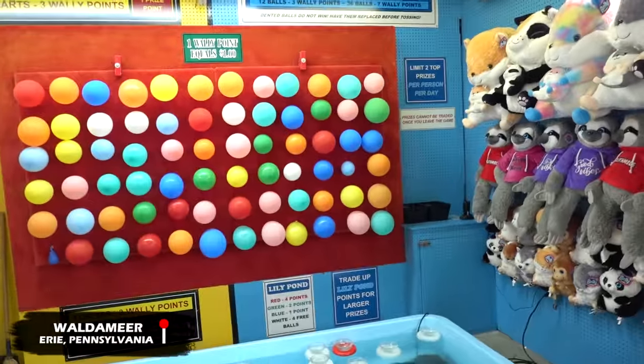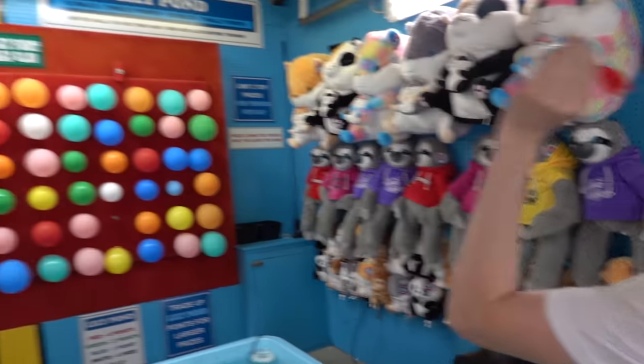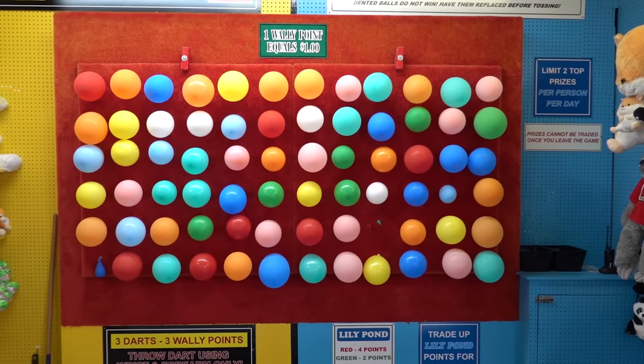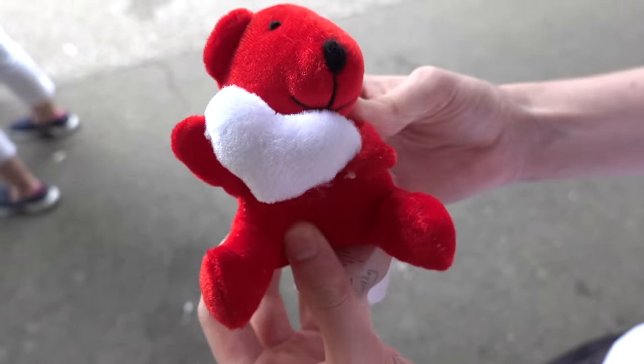First game over here is going to be the dart toss. Let's see if we can pop one of these balloons. Don't bounce off of that a little bit. Last one. Right in between the two. Alright, we got a little red bear holding a heart. That's pretty cute.